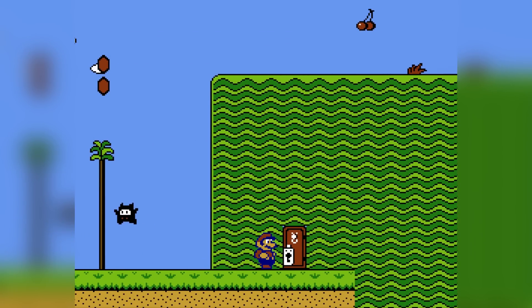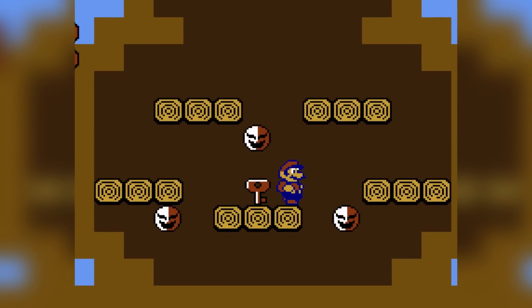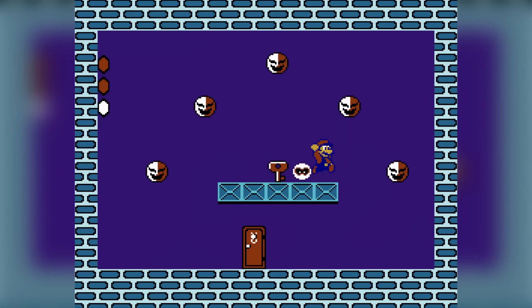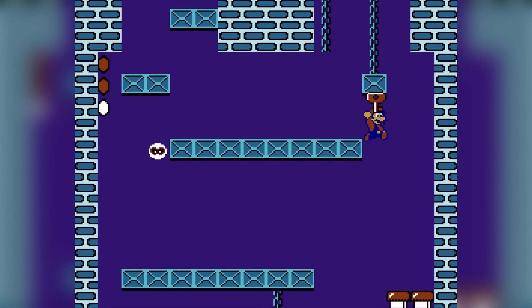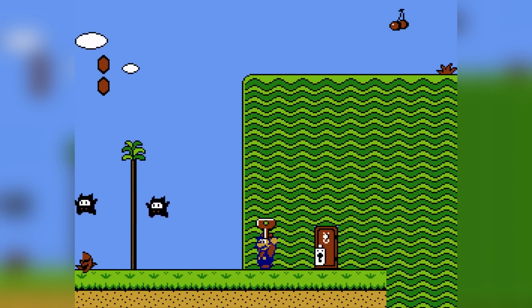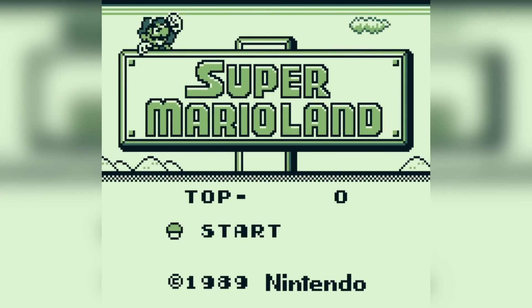Super Mario Bros 2 has a bunch of interesting enemies, but the most annoying one is definitely Phanto. These mask-looking creatures are kind of harmless and just chill in their room, but their room also contains a key you need to beat the level. When you pick up the key, they follow you around endlessly trying to destroy you. They won't leave you alone — they want their key back, and that's pretty annoying.